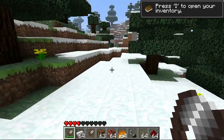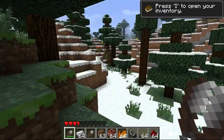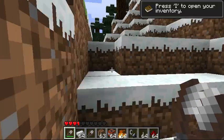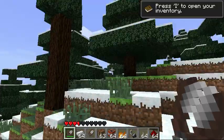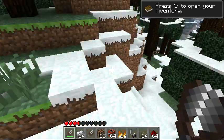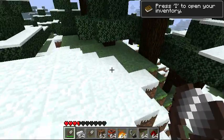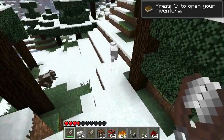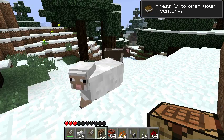If you try and punch a sheep to get its wool, it will not work now. So if you want to make a bed, you're going to have to find some iron and make some shears. There's a cow down there — let's see if we can find a sheep. Okay, there's a sheep!